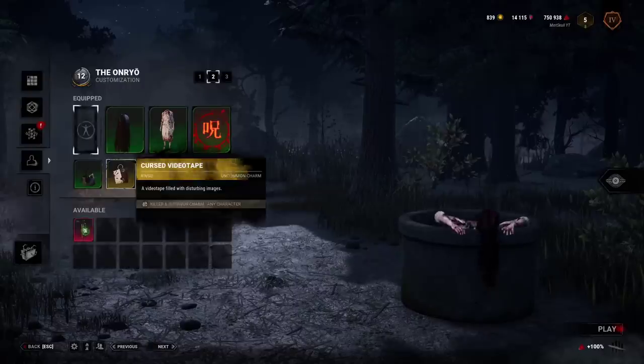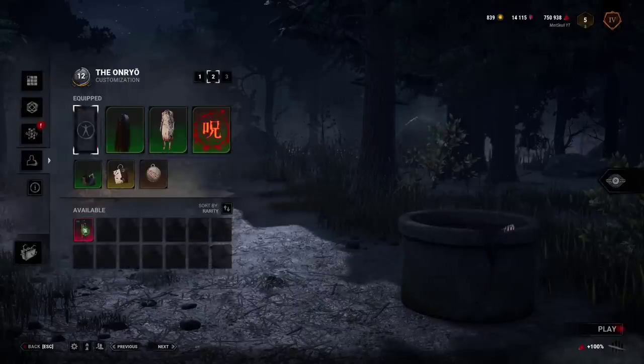You can spam and overload the loud noise of Sadako coming out of the well by repeatedly switching between her Ultra Rare cosmetic and her default in the lobby menu.